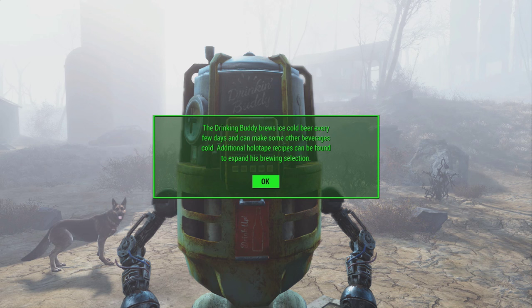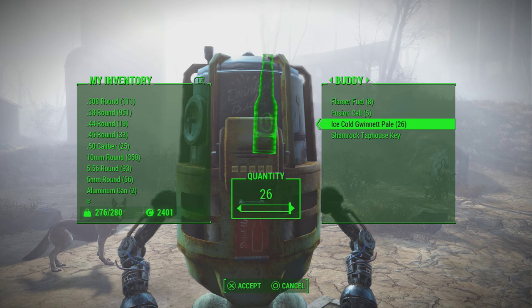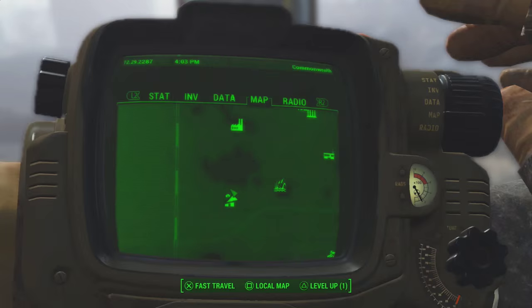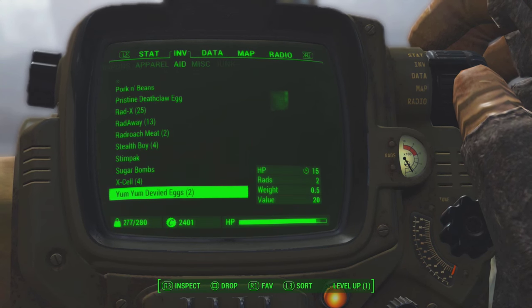It's definitely something I recommend you guys get. A lot of players are unaware of Drinking Buddy, so if you have any questions about how to obtain him feel free to let me know in the comments below. As you can see, he's already got 26 beers which I can grab, along with some other useful things. You've now got him secured in your base, so enjoy him while you can.